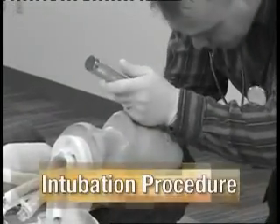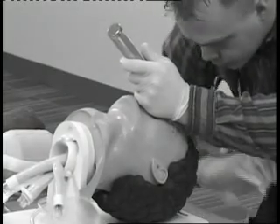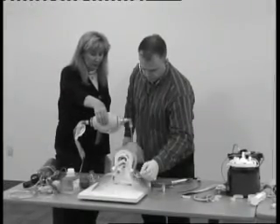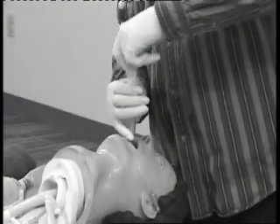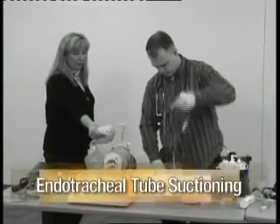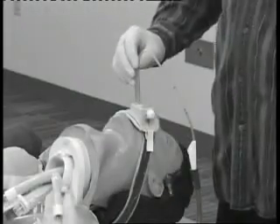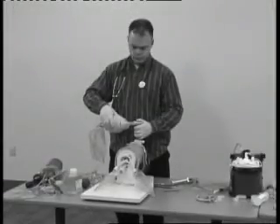Direct the examiner to take over ventilation while you prepare the equipment for intubation. With the equipment check complete, position the patient's head. Insert the laryngoscope blade, displacing the tongue until the vocal cords are visualized. Introduce the tube and advance it to the proper depth. Inflate the cuff and disconnect the syringe. Auscultate bilaterally over each lung and the epigastrium to confirm proper tube placement. Use an additional method such as attaching an end-cap CO2 device and secure the tube. Select a flexible catheter, determine its maximum insertion length, insert it into the ET tube while leaving the port open, then cover the port to apply suction while withdrawing the catheter. Ventilate the patient.